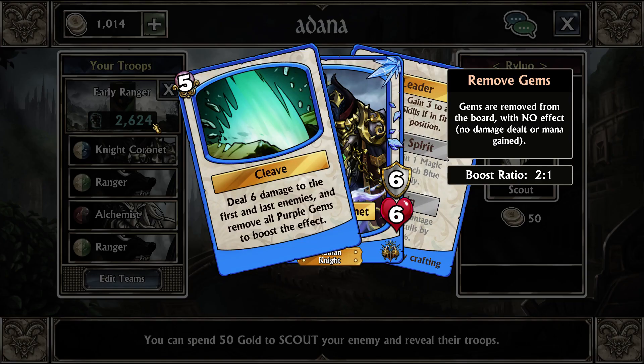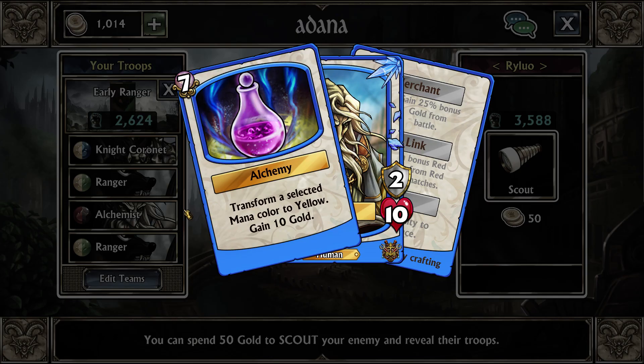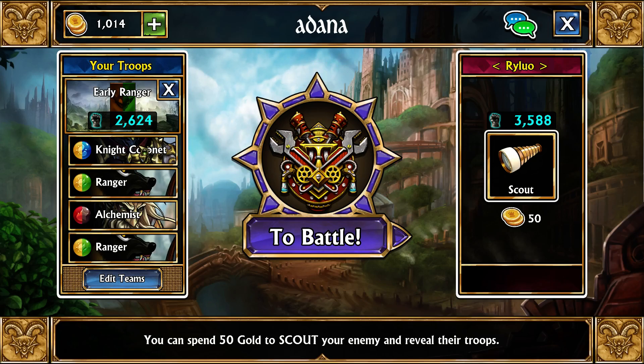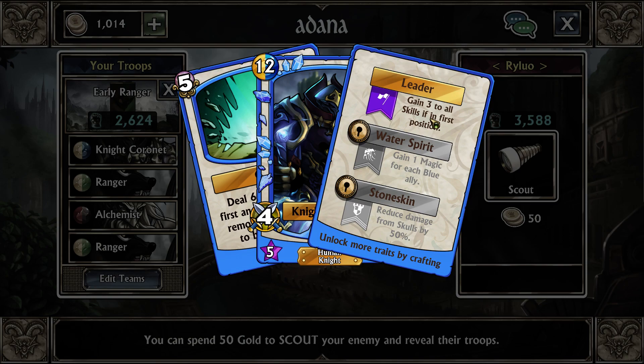Whenever you have troops with 10 mana you want to make sure to have a plus-one, which is why we have green and a plus-one for our Alchemist. We could set it to brown or red, but green is necessary because if we set a plus-one on yellow, our Knight Coronet would be blocking it. If our Alchemist had the plus-one trait we could use yellow mainly because Alchemist creates a bunch of yellow — that's the main thing feeding all our troops. We're technically using six colors since Knight Coronet removes all purple on his ability, with a nice two-to-one boost ratio.